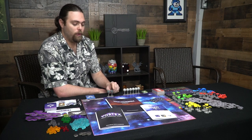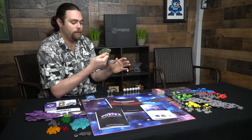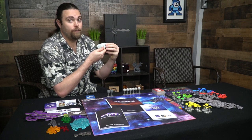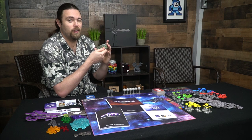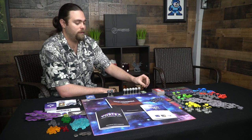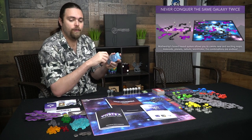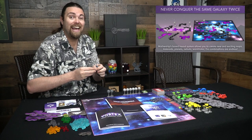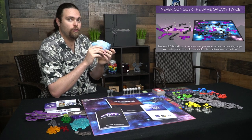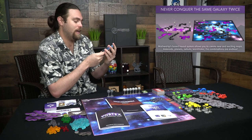Regular planets generate minerals when captured and may have artifacts underneath, which you can pick up for three minerals. Gas planets generate gas and also have artifacts. Planetary defense cards improve your planets and give you influence; they cost one mineral for the first on a planet, two for the second, and three for the third, with three selectable from the field at any time. Artifact cards are numbered one through twelve, corresponding to hidden tokens under planets.